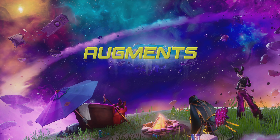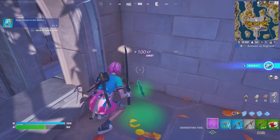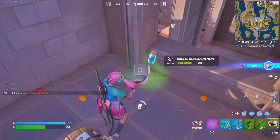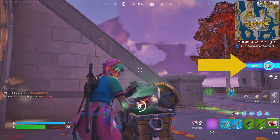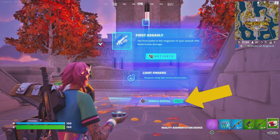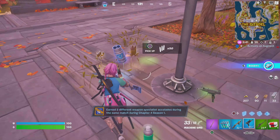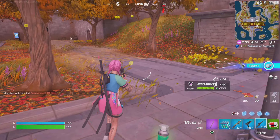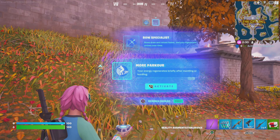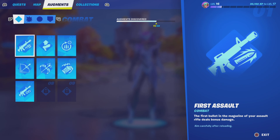One of the biggest changes to the game this season — one we've never seen before — is augments. Augments will pop up randomly throughout the game automatically; you don't have to do anything special. You get a 10-second countdown on a blue item on the right-hand side just below the map, and when it's ready you select your button. It'll open up and give you two options. You get one free re-roll, then after that it's 100 gold bars, likely going up again after that. Light Fingers is a great example — it's a great addition that adds more nuance to battles.